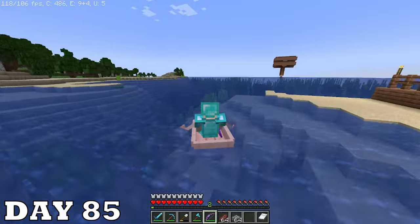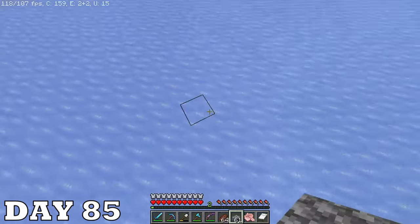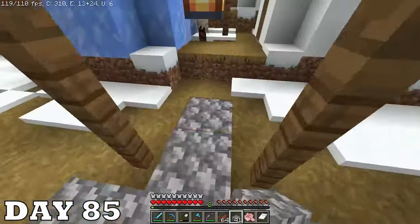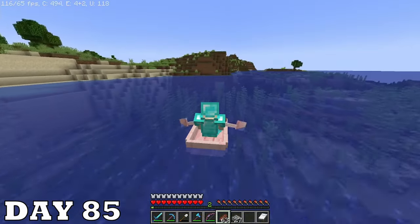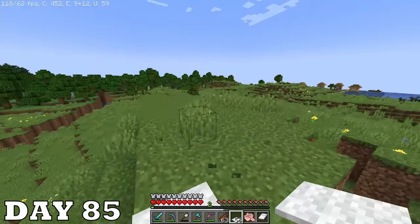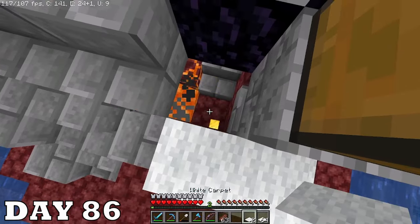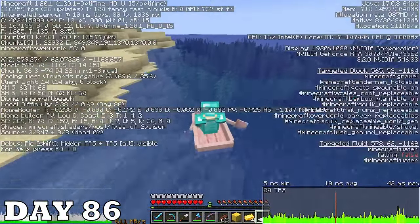We've been spending a lot of time at base lately so now it's time for some adventure! I sailed for a while and eventually found a snow biome — I collected snowballs and spruce trees which I actually haven't had until now. I also found a snow village. I sailed further and saw a tree I thought was a mangrove swamp — I got really excited but it turns out it was just a regular old tree. I found two ruined portals — it would have been nice gold if I didn't burn most of it.